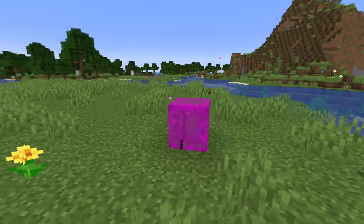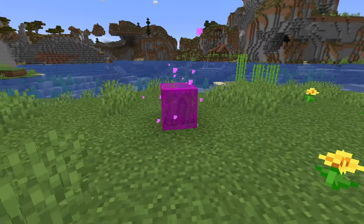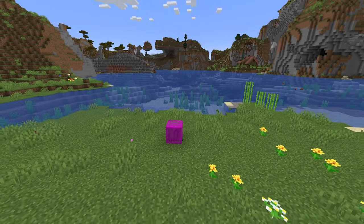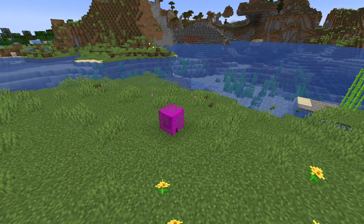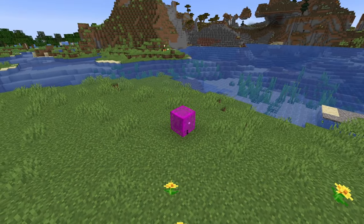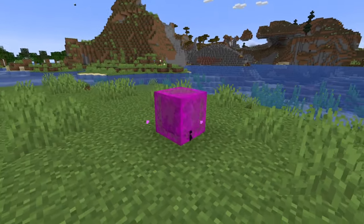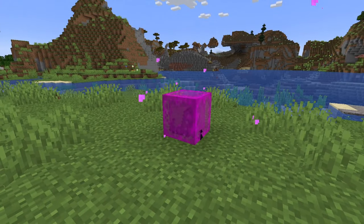Starting off, we have this disgusting block — the Withered Phlegm block. You can see it's transparent, and it has a storage interface as seen in the intro. What's important to know is that it spawns in the bowels in place of chests, and it spawns if you're killed by the Wither Storm. No Curios compatibility yet, unfortunately. It shows items trapped inside of it and works as a hopper.